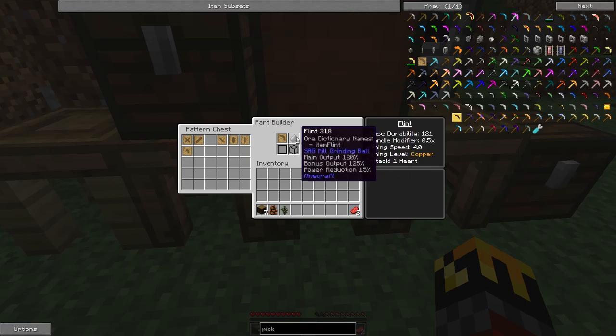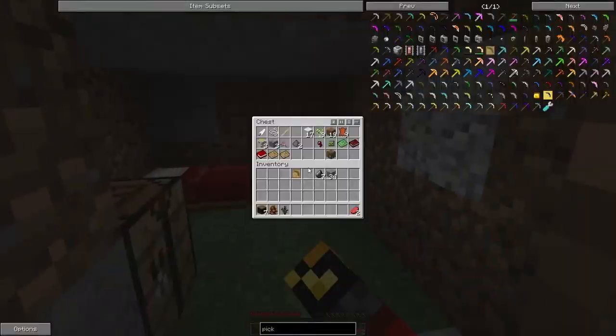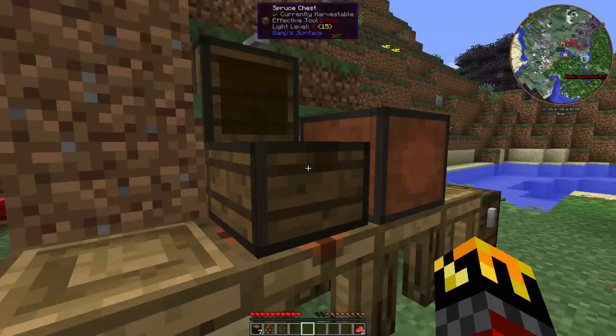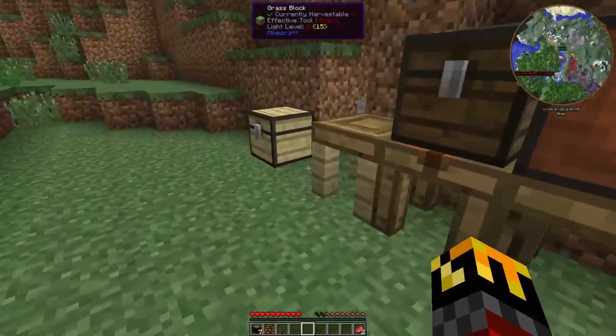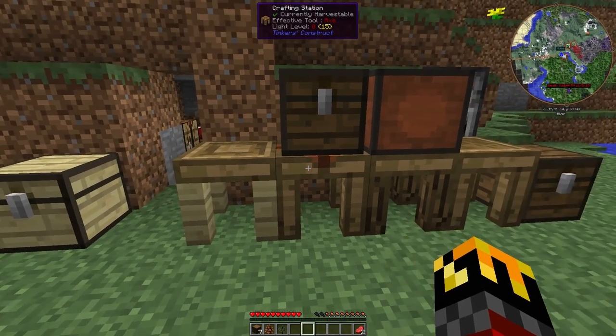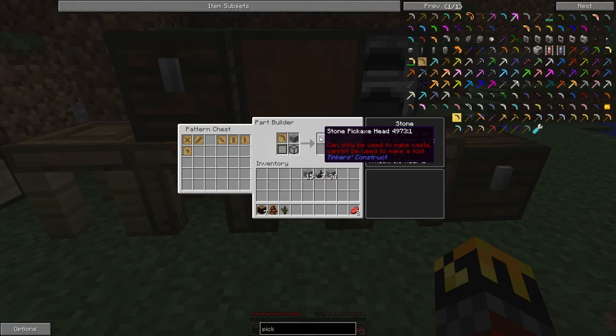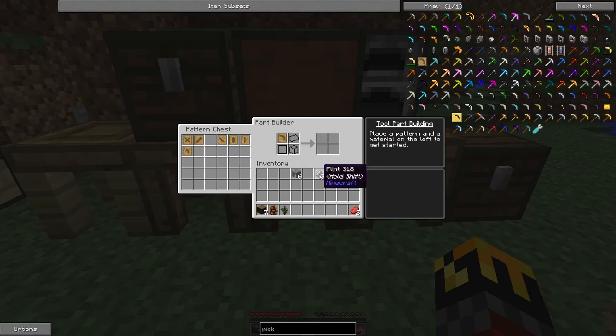Let's do some comparisons — flint pickaxe head versus stone. Stone pickaxe head can only be used to make casts, cannot be used to make a tool. Flint it is. For the binding: stone, cactus, obsidian — stone is pretty much out entirely. I'll use wood. I know paper gives you an extra upgrade slot later but we're not there yet. I have a bone tool rod ready.